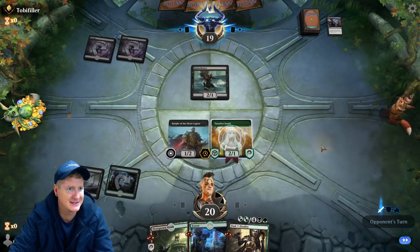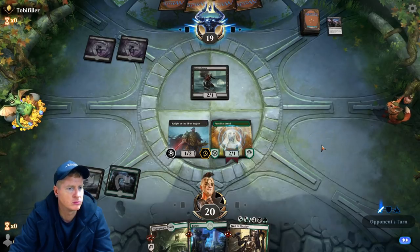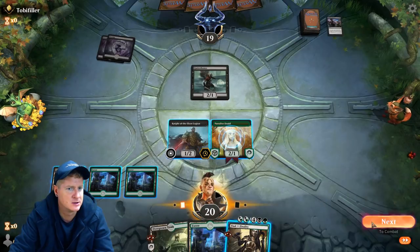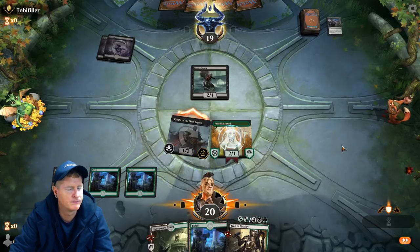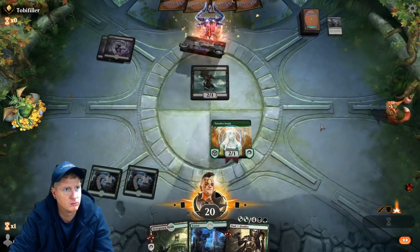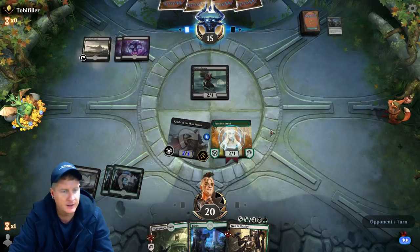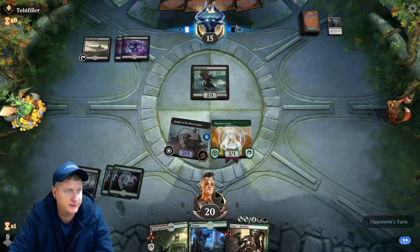Nightmare Shepherd got exiled, which makes it all look worse — couldn't bring it back if we tried. I guess we just start going in with this dude. Let's pump it up — chain blocking. Just keep making my dude bigger. Knight of Ebon Legion can single-handedly win you an entire game. It's happened numerous times. Not to say it's going to happen now, but I've seen it way too many times. He's probably going to want to take that out — it's just too big of a threat.